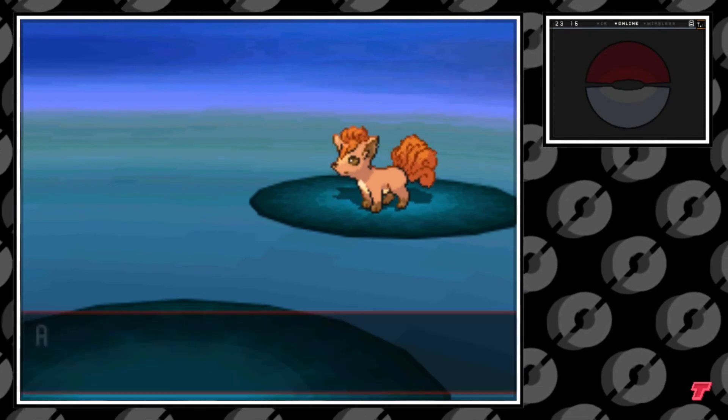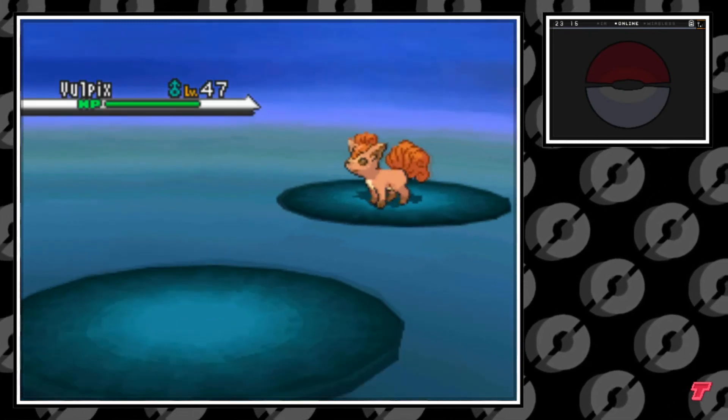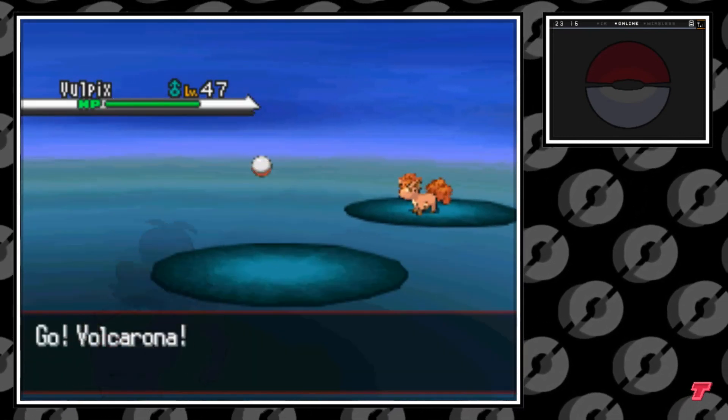So guys, that's pretty much it. That's how you catch Vulpix in Pokemon Black and White. I hope you enjoyed the video. Techno's out.